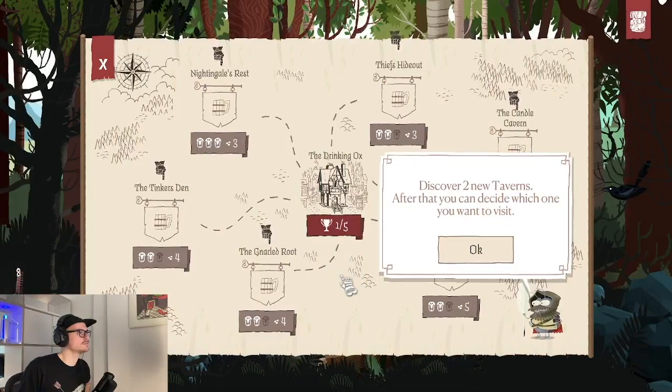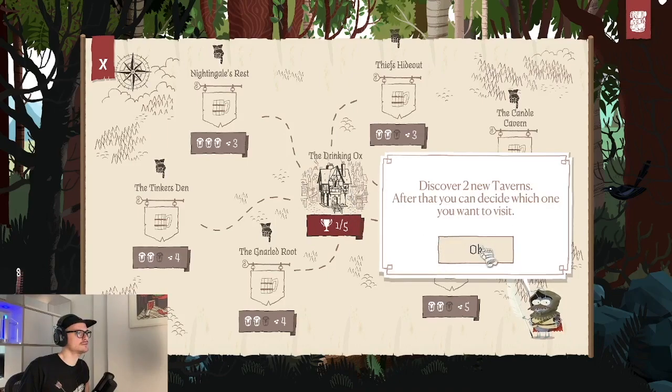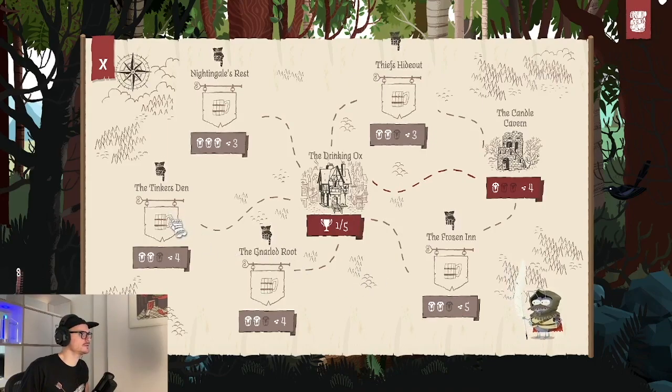After finishing the first tavern, you venture out into the world and see this nice overview of the world map. You have to select two new taverns to discover them and then choose which one to visit. These little icons show difficulty — three skulls would be a hard tavern. Let's try the Candle Cavern, which seems easy with four gold reward, and discover the Tinkers as well to have options later on.